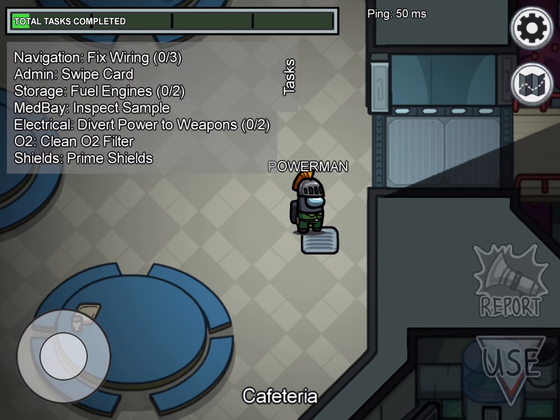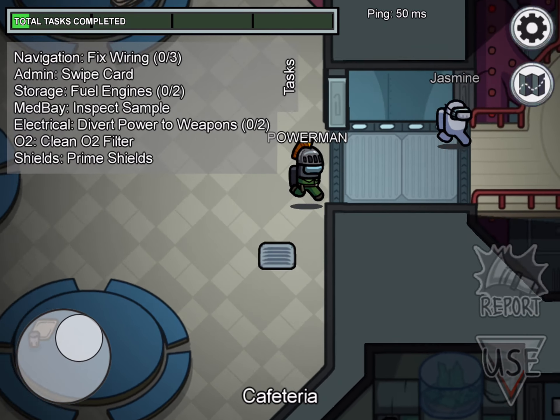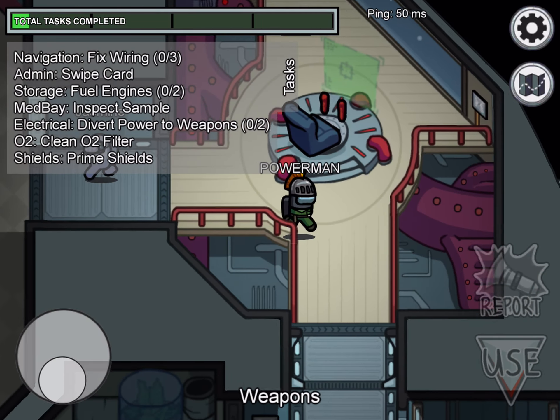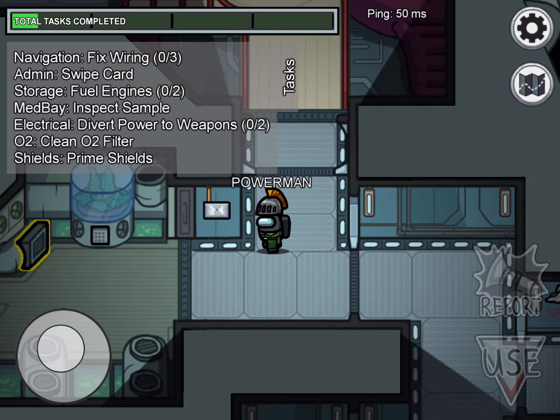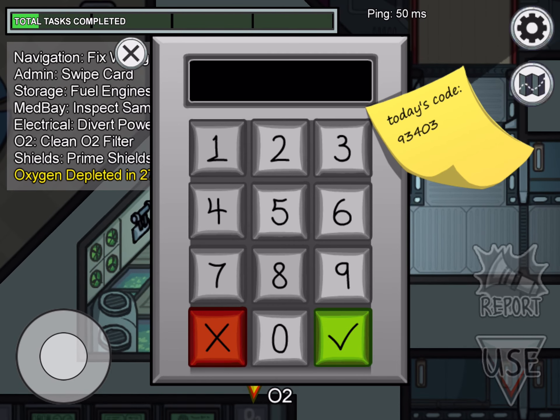If you are an imposter you can go into these little vents — it'll pop up saying 'go' to vent. I'm with this person right now — please don't kill me. Oh, the oxygen — they keep disabling the oxygen.